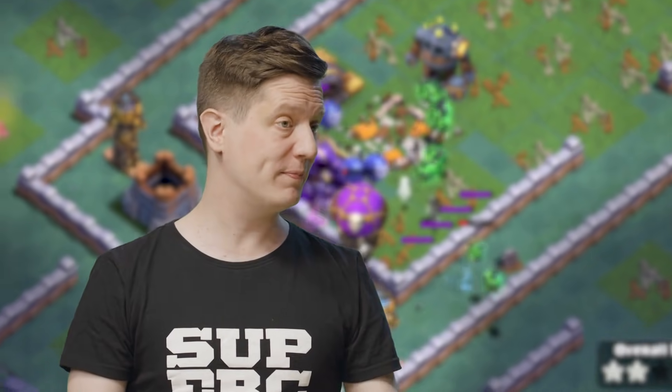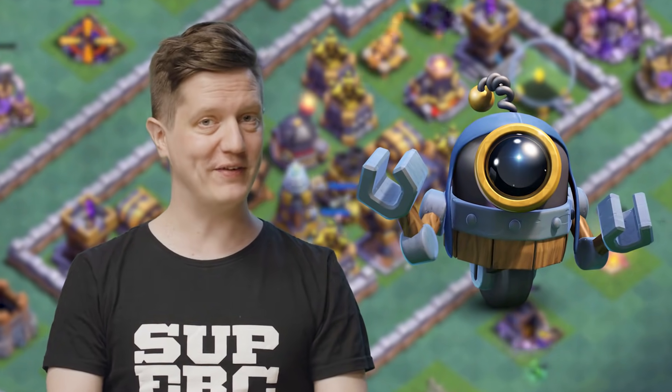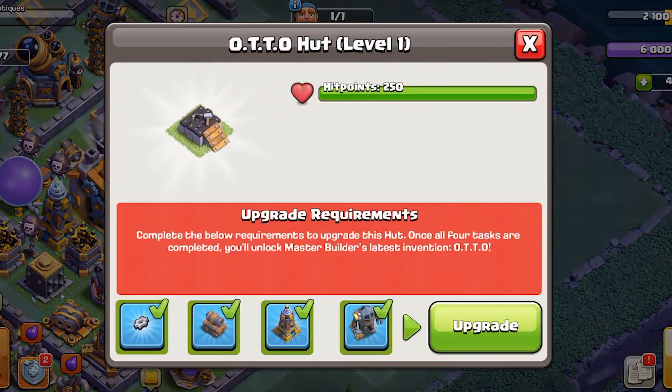We've been thinking about what else we can do with Builder Hall 9. One thing is that the Master Builder has developed a sense of wanderlust — he wants to travel the world. But there's an obvious problem where he's the only builder in Builder Base. So he's actually working on something to alleviate that. We have a new building called the Otto Hut. You unlock it when you get to Builder Hall 9, and you have to level it up before you unlock Otto — the Master Builder's latest invention. You do that by completing some requirements; the upgrade system is different from what we've seen before. You don't use resources, but prerequisites — certain things that have to be fulfilled, including upgrading some things you've already earned to the max level.